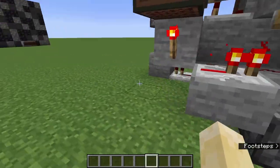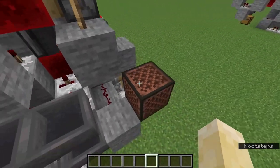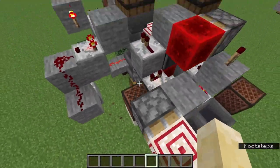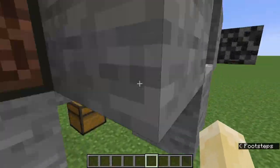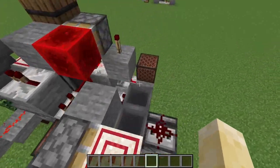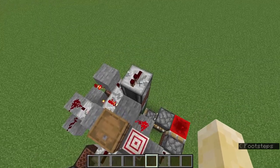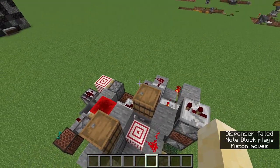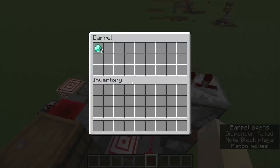The other fun thing with this system is if you add note blocks. These note blocks can be added at any stage of the process — I've added them in three places: one, when it sucks up an item; two, when it throws an item into the barrel; and three, when it finishes throwing all the items into the barrel. Let's see what it sounds like.